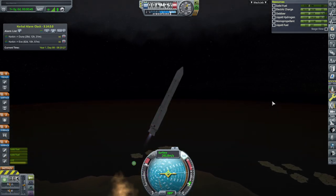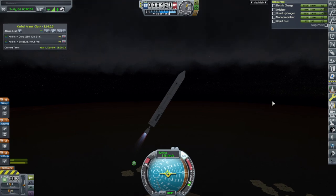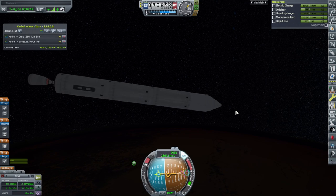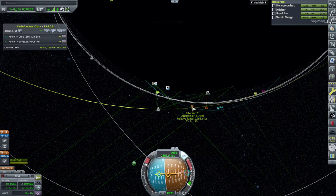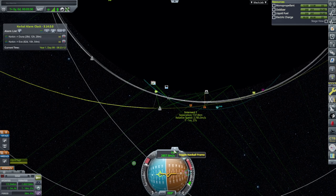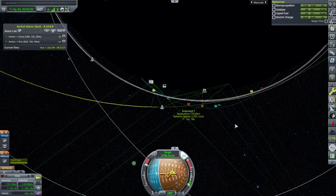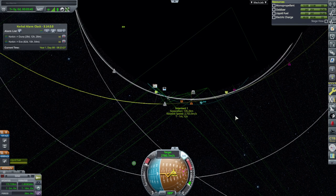Throttle up and separation. There's a little cloud layer here. Fairings — continuing to intercept. I don't think it should be that much relative speed, but I guess we do have to do the entire boost. We don't have the time to actually match velocities with it.